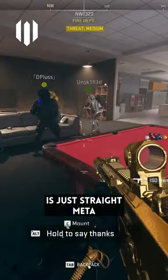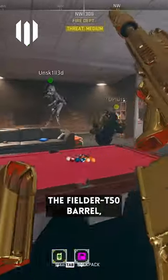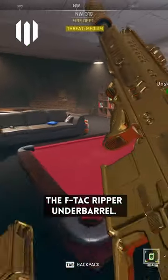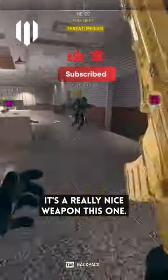This Hemlock build is just straight meta. It uses the Harbinger Suppressor, the Fielder T50 Barrel, the F-TAC Ripper Underbarrel, a 45-round mag, and the Aim Ops Sight. It's a really nice weapon, this one.